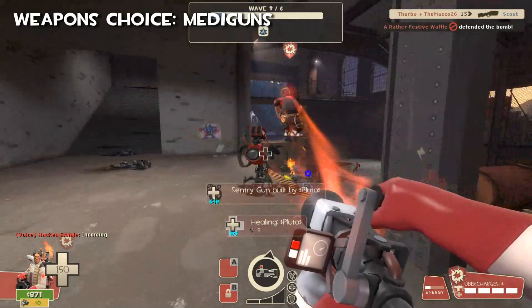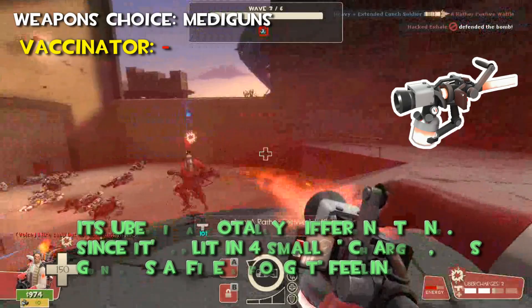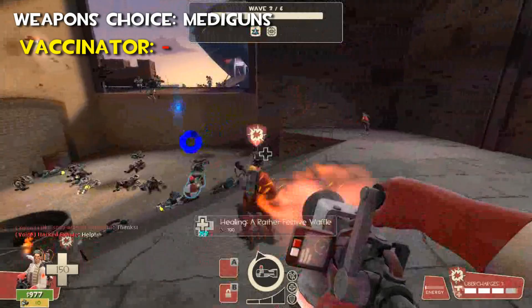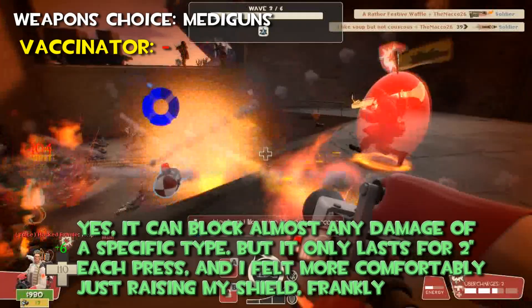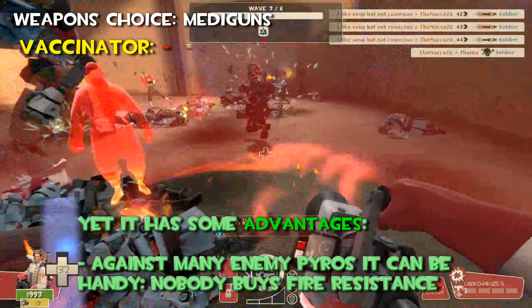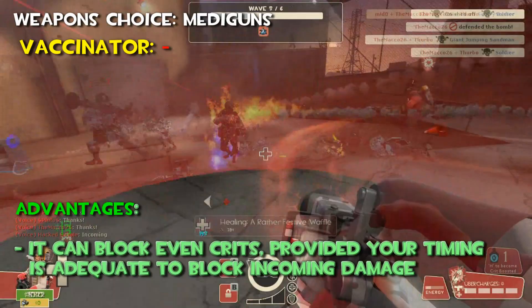Now let's talk about the Vaccinator. I don't like it very much, neither in Vanilla nor in MVM Playground. Still, its mechanic is a totally different thing. Since it's split into four small two-second charges, this gun has a fire-and-forget feeling — you don't think twice about activating it. Yes, it can block almost any damage of a specific type, but it only lasts for two seconds each press, and I felt more comfortable just raising my shield, frankly. Yet it has some advantages. For example, against many enemy Pyros it can be handy, because nobody buys fire resistances nowadays. Then it can block even crits of the damage type you selected, provided your timing is adequate to block incoming damage, like you are seeing here.